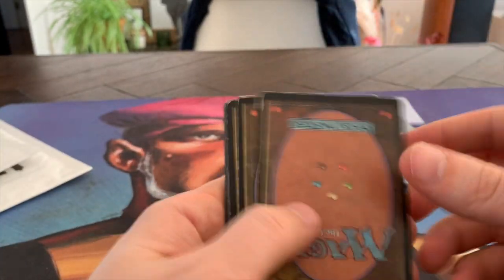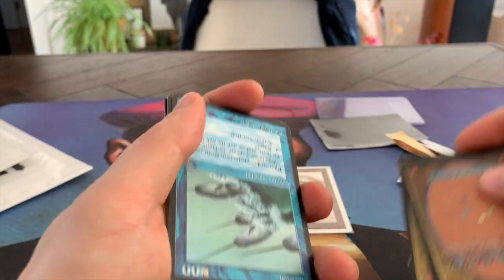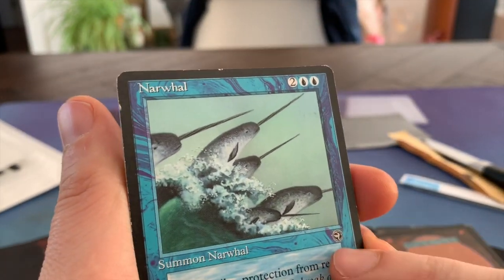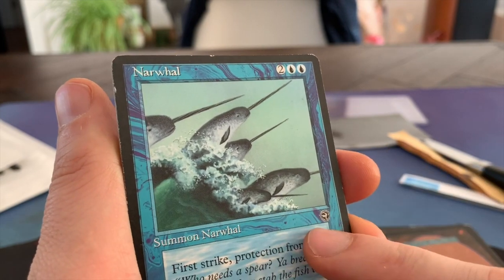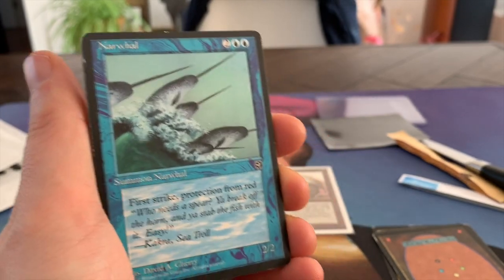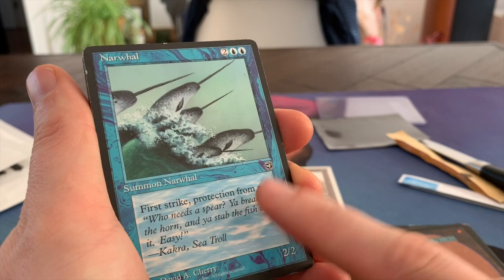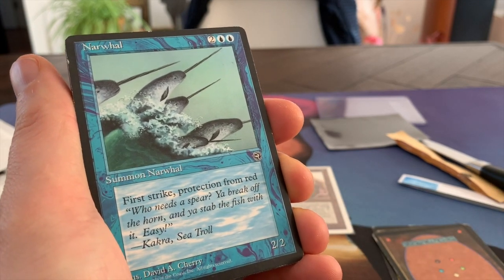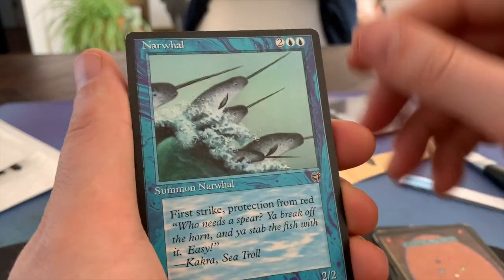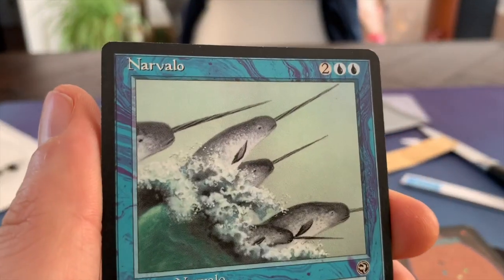Again, we've got this protection — and you know, it's old school. Oh, look at this — Narwhal! So this is the Homelands card I talked about in the introduction, for the upcoming tournament. I'm probably going to play these in the sideboard. Narwhal: first strike, protection from red — and that makes it really strong. It is a 2/2 for four, so that's not amazing, but in the format we're going to play, it's definitely useful as a sideboard card. We've got two Narwhal in English and two Narwhal in Italian.